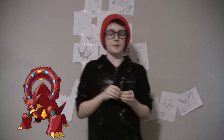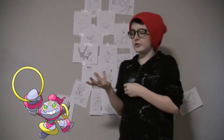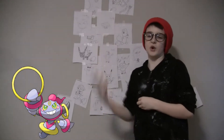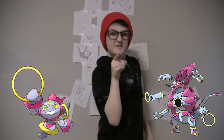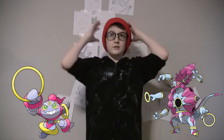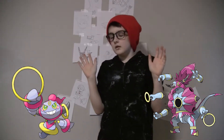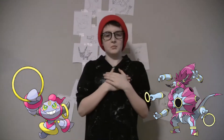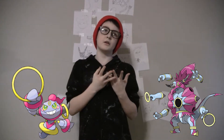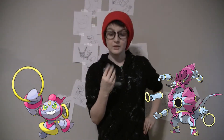My favorite Ghost type personally is Hoopa. Hoopa is one of my all-time favorite Pokemon. I like the cute little cuddly trickster Hoopa, and then I like the big badass Ghost Dark type Hoopa Unbound, who's just 21 feet tall. I'm not a huge fan of his shiny, but otherwise he is an all-around very fun to use Pokemon and holds a near and dear place to my heart. The movie where he summons all of the legendary Pokemon — Hoopa and the Clash of Ages — that's badass.